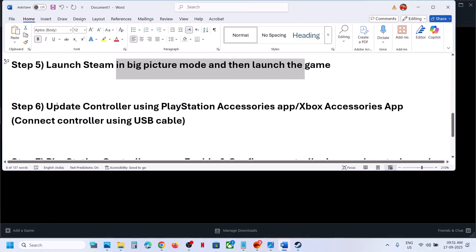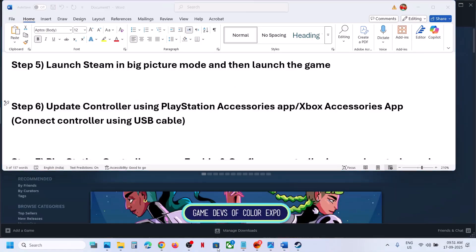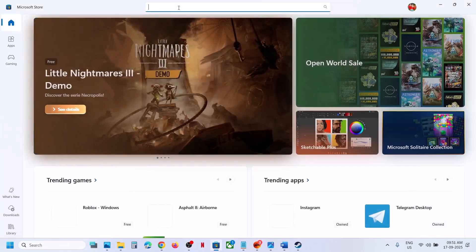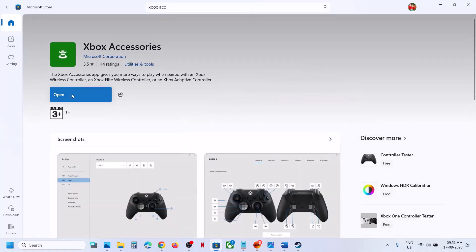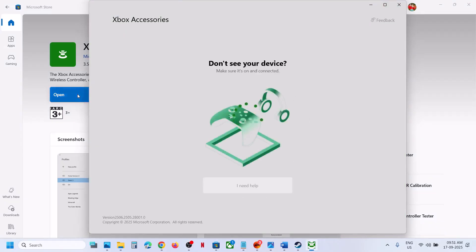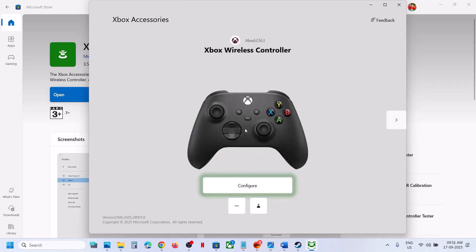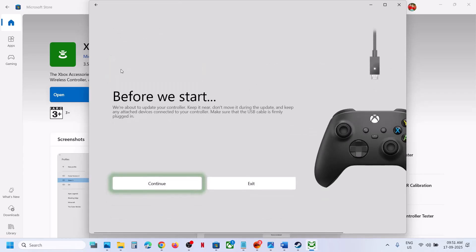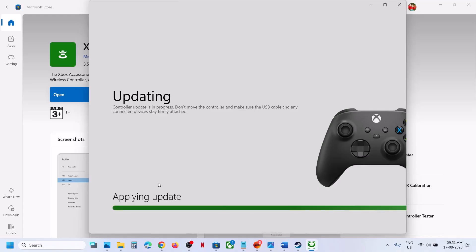The next step is to update your controller using the PlayStation or Xbox Accessories app. For Xbox controllers, open the Microsoft Store, search for Xbox Accessories, install it, then launch the app and connect your controller via USB (wired connection required). Once detected, click the three dots — if there is an update available, click Continue to update. In my case it is already up to date.